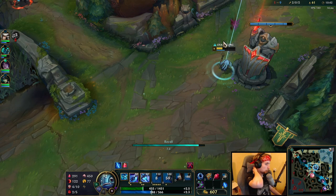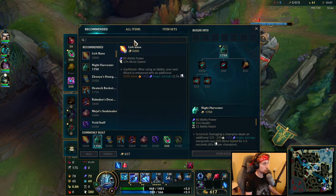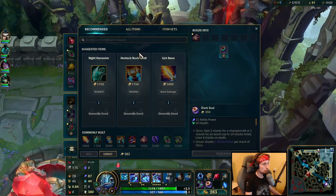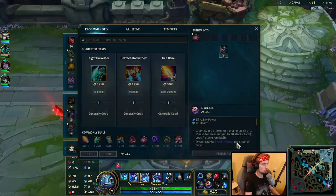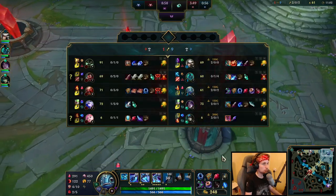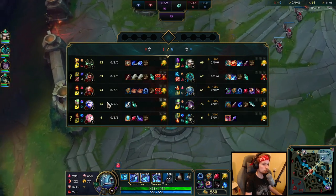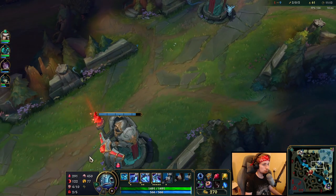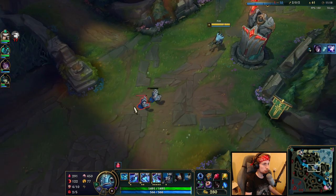I'm going to go back and this time I'm also considering taking a Dark Seal. The reason for that is because I think we're going to be snowballing pretty hard. Look at how the game is going — we've got like nine kills on the team. So I think if we go for Dark Seal, we might be able to snowball extremely hard. We'll get the stacks and afterwards get Night Harvester.